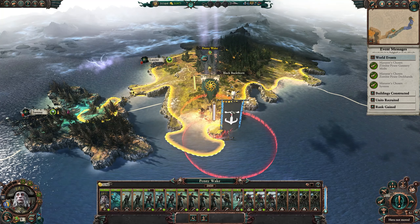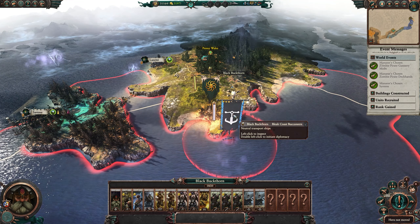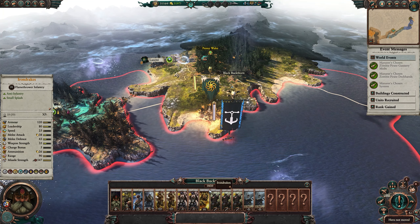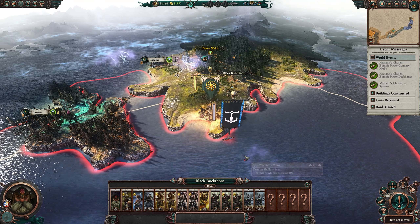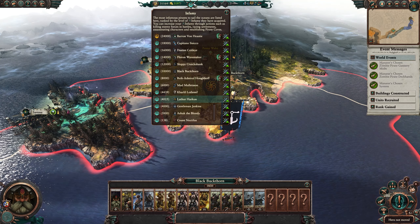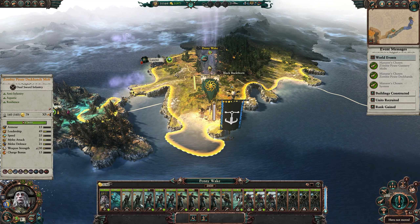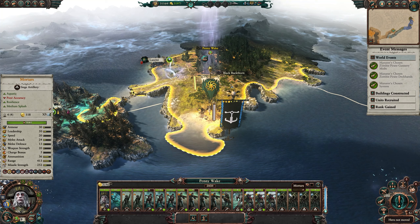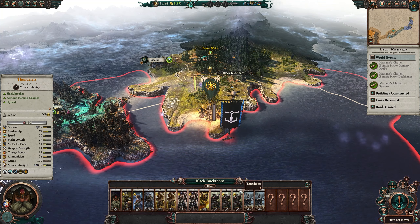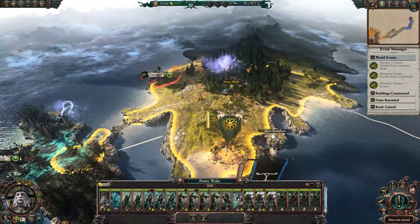Black Buckthorn is number six on the infamous pirates chart and he's just passing us by. He seems to have triple gold chevron experience — we can see the question marks on their icons. We're not at war with him and I reckon we're not ready yet. We don't really have the armor-piercing damage in this army needed to take on triple-experienced dwarves. So not yet — tempting as it is. I think we might wait one or two more turns and then go to Lucini.